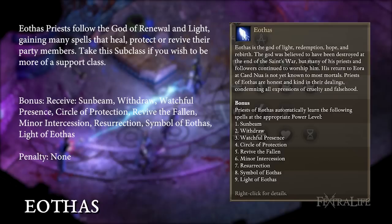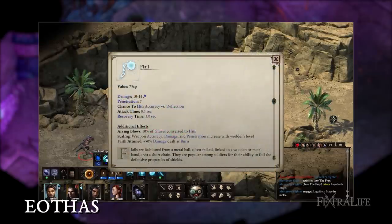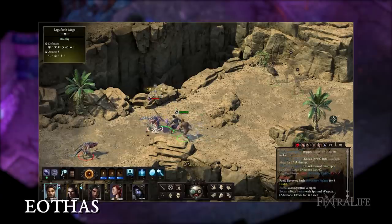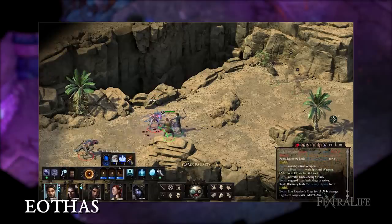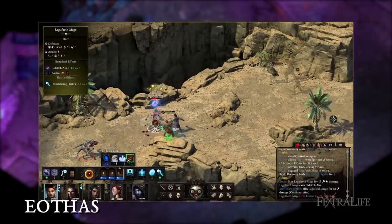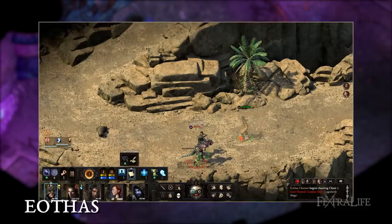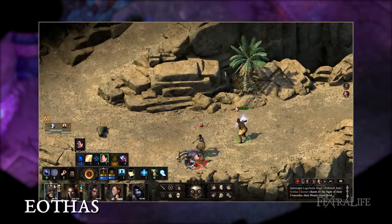Aothis. Aothis priests follow the god of renewal and light, gaining many spells that heal, protect, or revive their party members. Take this subclass if you wish to be more of a support class. Aothis priests gain a flail for their spiritual weapon as well as lots of healing and protection spells, placing them squarely into the support role. The flail does excellent damage and adds plus 50% burn damage. Be sure to pump your might some if you play an Aothis priest to take advantage of its effect on healing. You'll also want the Practiced Healer passive to further boost your effectiveness. Since Aothis priests will spend a considerable amount of time casting, it is recommended that if they multiclass, they choose another class that doesn't. Chanter and Ranger would make good choices.